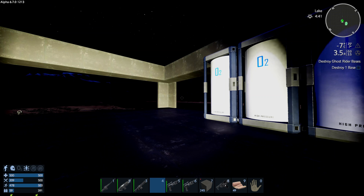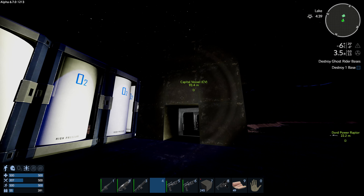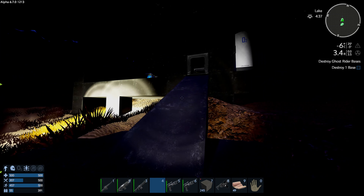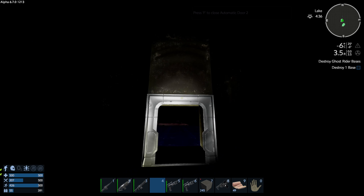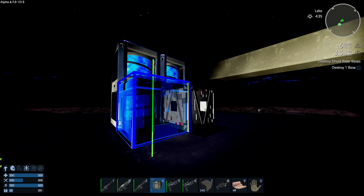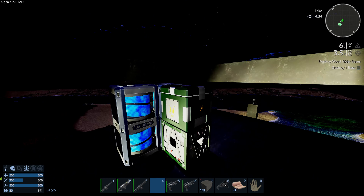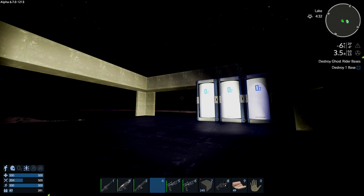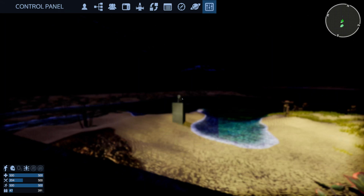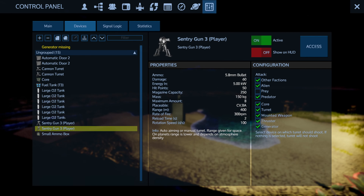We have a basic layout of the base here. The bottom floor is gonna be all utility stuff and the top floor is gonna be living quarters. I need to bring the ammo and lay down the ammo box here. The generator is gonna go here, and we'll have a fully functioning base. We have the turrets here — I need to place the sentry now.